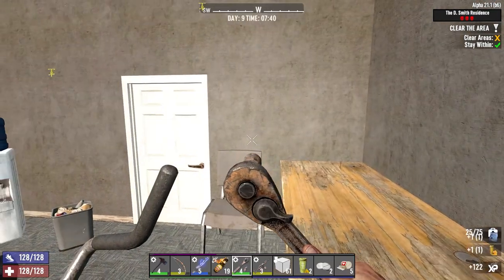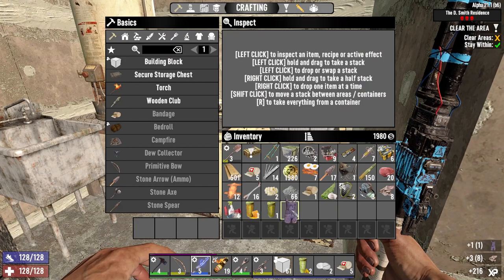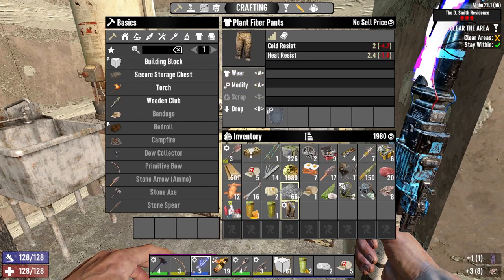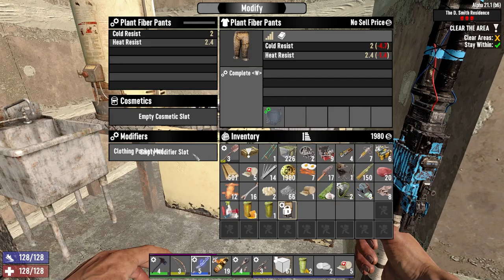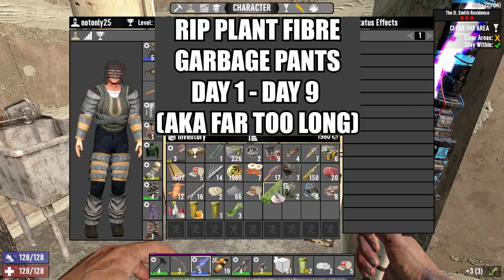Oh, a Hennessy and a medical journal! Hang on, don't scrap them — actually wear them, because we're still wearing plant fiber garbage. Get that pocket on there.